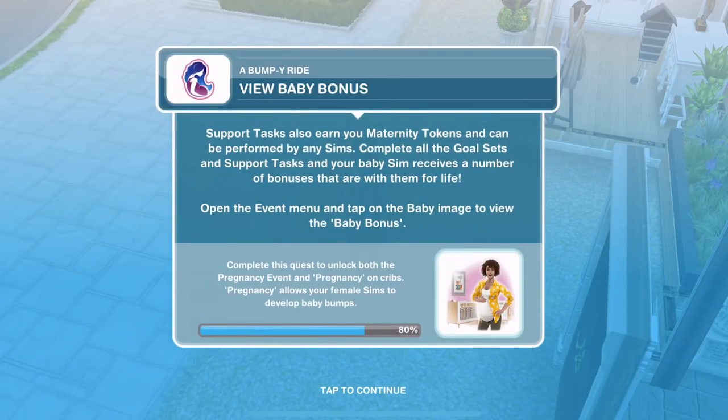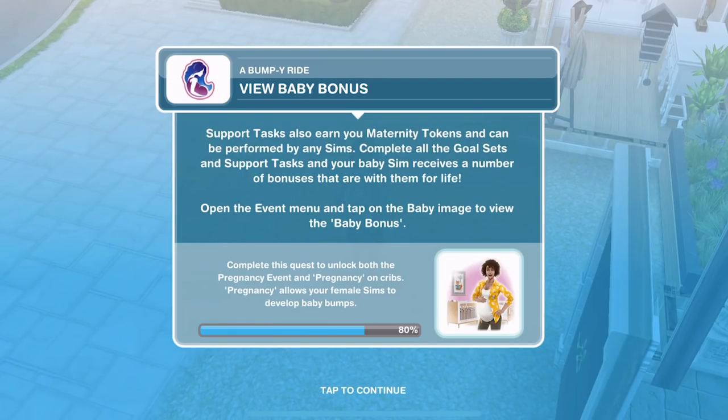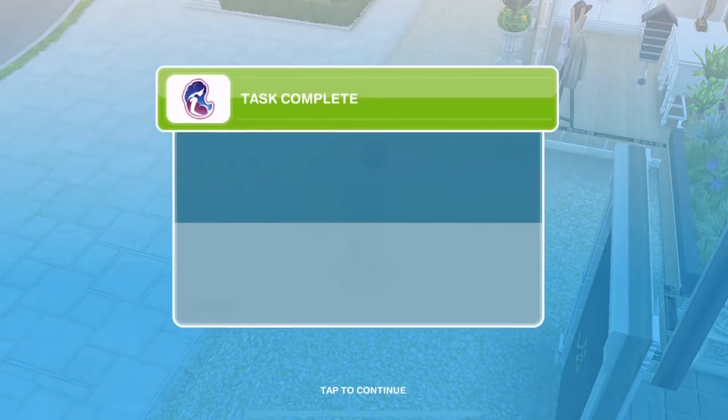Now we need to view the baby bonus. Support tasks also earn you maternity tokens and can be performed by any sims. Complete all the goal sets and support tasks and your baby sim receives a number of bonuses that are with them for life. The sim with the baby bonus earns more XP, completes actions faster, is not affected by low motives, and has the bonuses for life. The requirements are that all daily goal sets and all support tasks are complete.